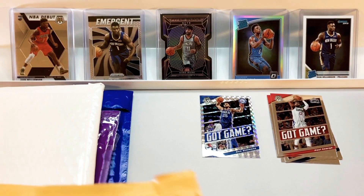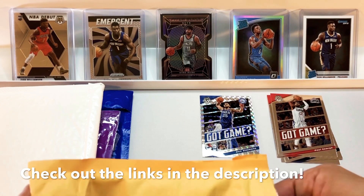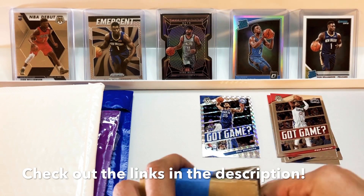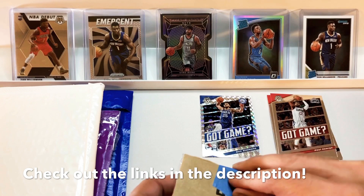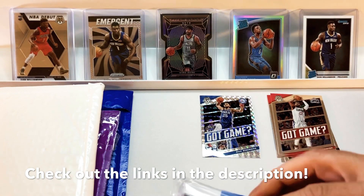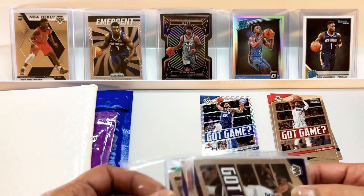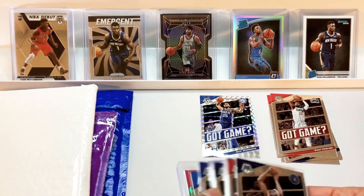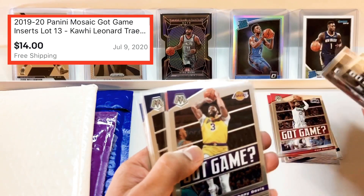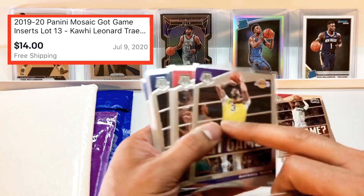They're from this year, so not rookies, nothing too crazy, but I like the Got Game cards so I thought I'd try and get the whole set or most of them. We've got a lot of 15 or so, and I bought these in July — haven't really figured out a video to work them into, and it's not like they're going up so I didn't feel any urgency. These guys are more recent and they're all rookies and they're all fire. We've got CAT again, Harden, Anthony Davis — I love that.